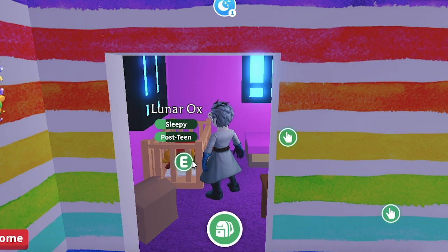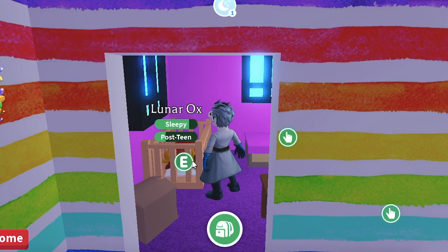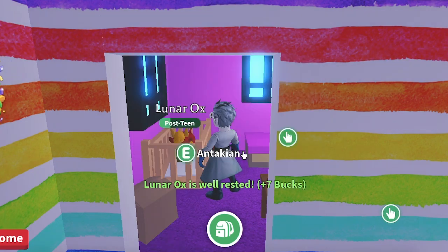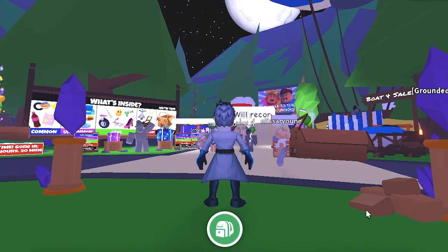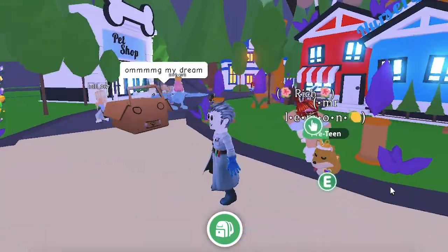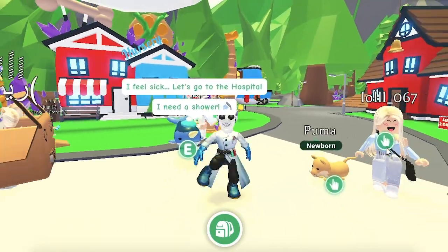Wyvern. We don't currently know the wyvern's rarity, but it will be released when the Mythic Egg drops. The wyvern has a classic dragon-like appearance that many will easily recognize, with a green body and an impressive wingspan. It will be released on August 19, 2021. Its rarity and price are currently unknown. Appearance: The wyvern has a light green body and broad dark green wings, with a long light green tail tipped with a spade.